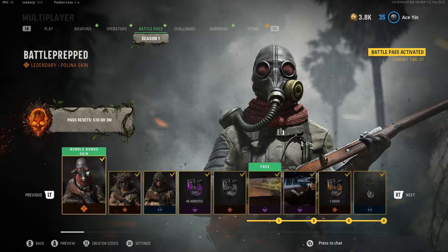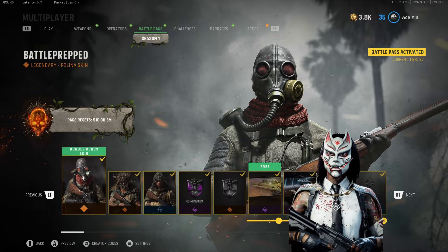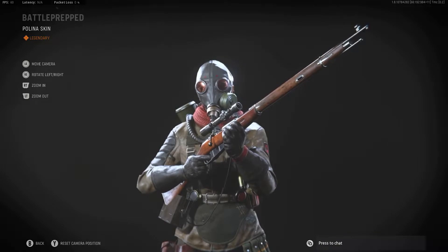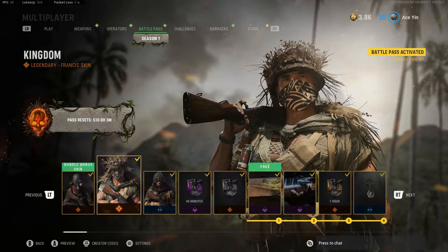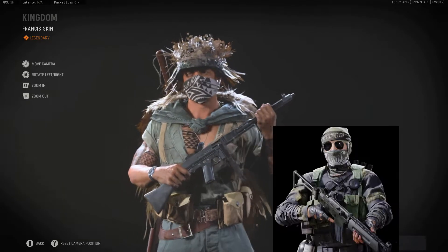You can only get the skin if you want to give Activision 10 extra dollars from your minimum wage. Better than the Cold War skins with that panda and that little cape girl. So let's actually look at it. She's standing on a rock. We got the new character, Francis.